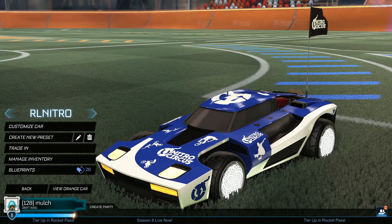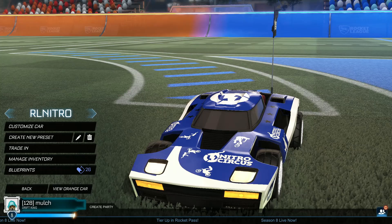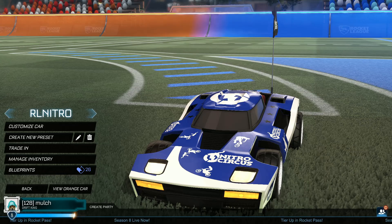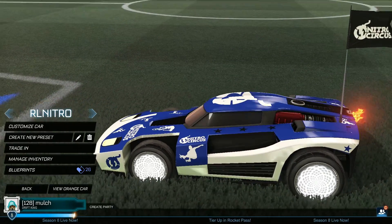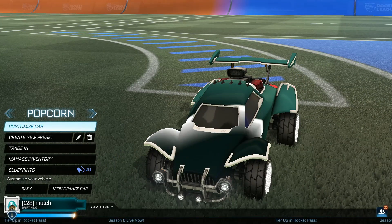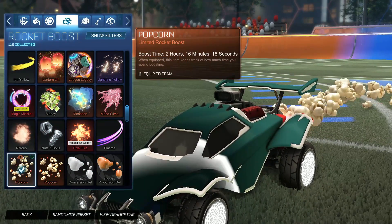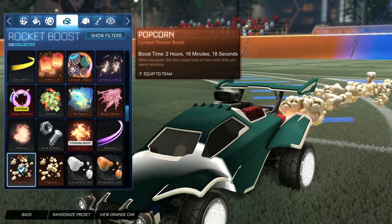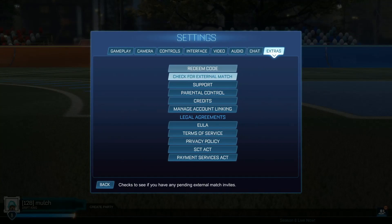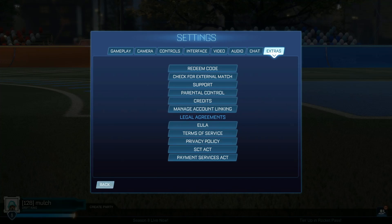Then we've got RL Nitro, which would give you the Nitro Circus Breakout Decal and the Nitro Circus Antenna. This one was active for quite a while, but they've disabled it now. I'm not a massive fan of the items. After RL Nitro they only had Popcorn, which gives you the Popcorn Boost. That's still enabled, so if you want to get it: go to Settings, Extras, Redeem Code, and type in Popcorn. As you can see — already redeemed.